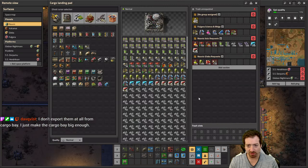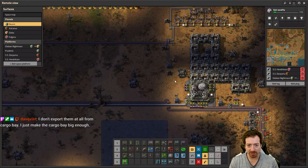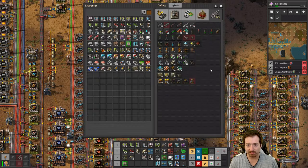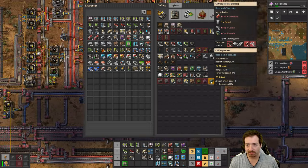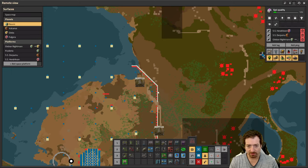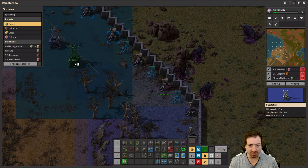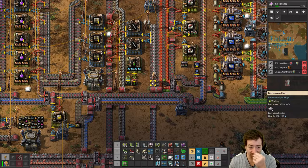We sure did forget to import cliff explosives. But we have calcite, so I can just make them here. A cliff explosive requires explosives, barrel, calcite, and grenade. So I should be able to make those. Attacks are going to get a little more intense now that I'm back and adding new pollution makers.